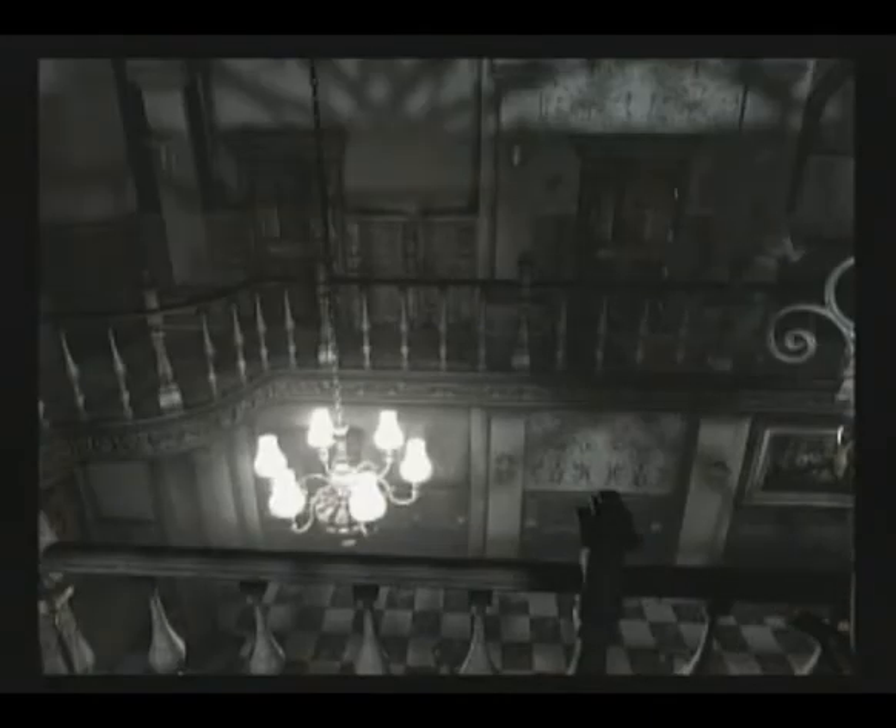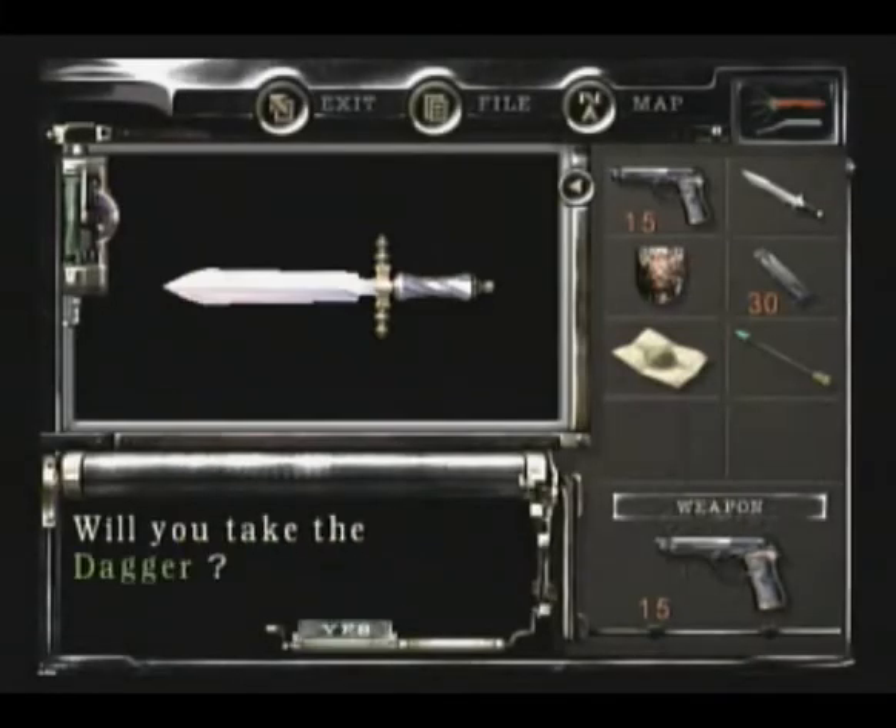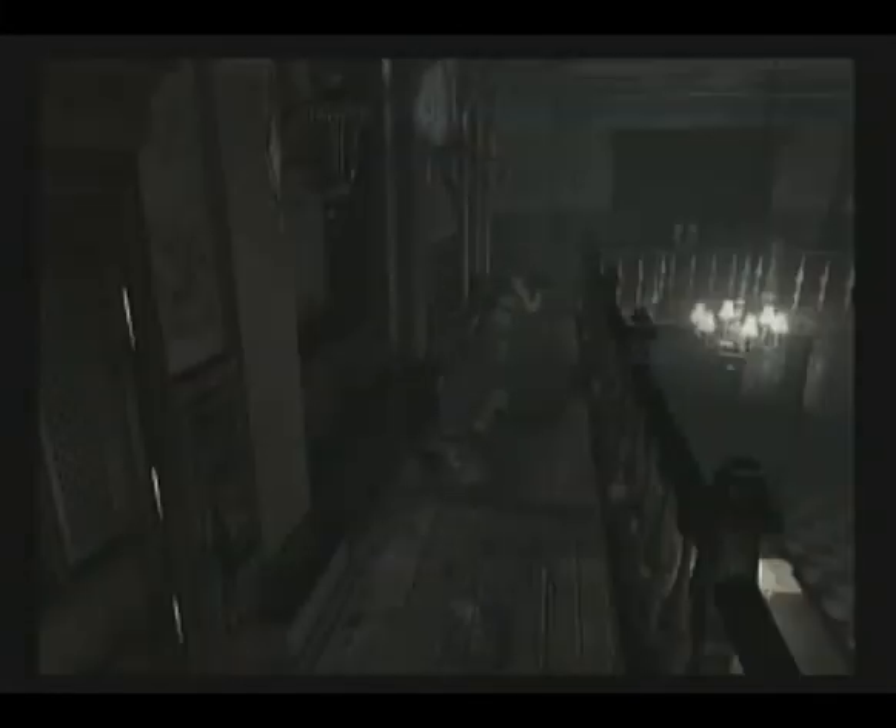What you want to do now is, first of all, grab this dagger. Ignore the zombie in here for now - you don't need it, you don't do anything with it until much later. Well, you can kill it, but killing them in this game is a bad idea. I'll explain why in a second.